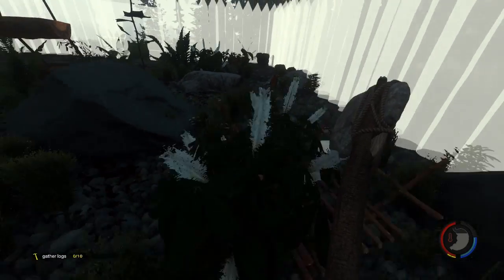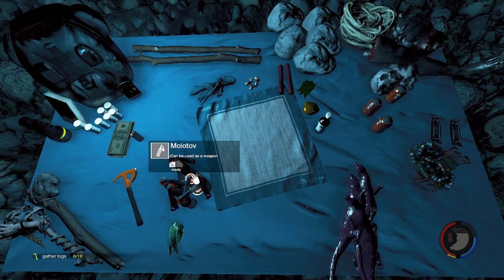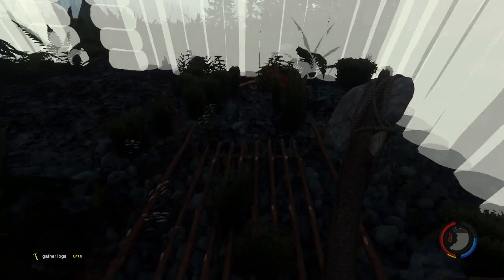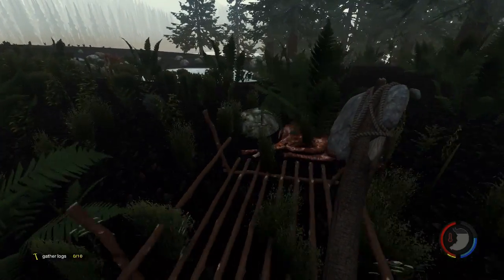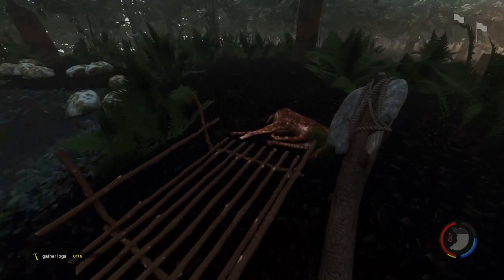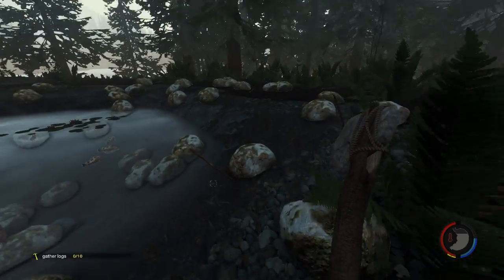We finished a couple wall segments here, so that's good. What I think I'm going to do is call it here. Next time I want to go on a cave adventure — we made a bunch of molotovs, so maybe we'll use those in the cave and try to stay alive. It'll be cool. Love you guys, hopefully you enjoyed, and I'll see you guys next time!